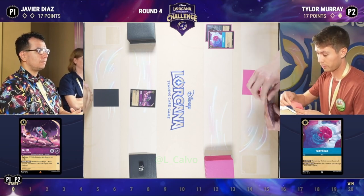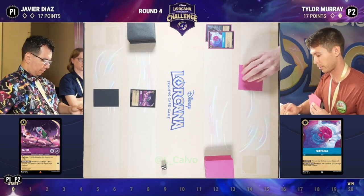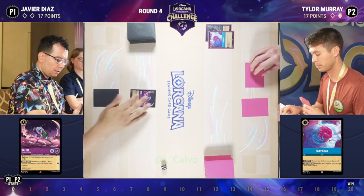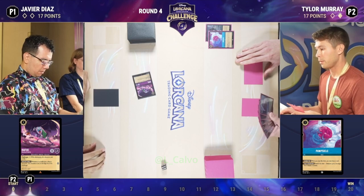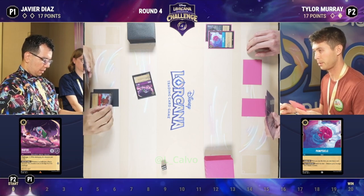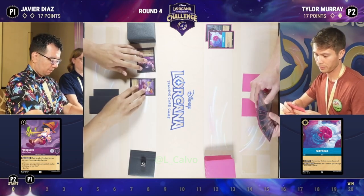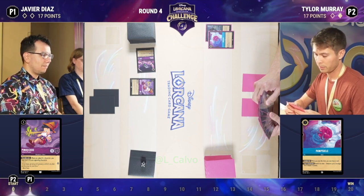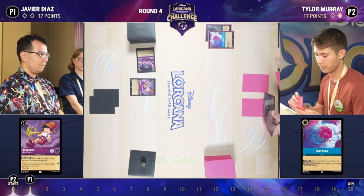I think if you ask any player, they will tell you how key altering your opening hand is to this game. It's not just playing the game itself, but what you choose to alter — how many cards you're choosing to discard and redraw — it makes such a huge difference in the outcome. Javier here didn't have such a good game one, but the key to victory for Javier is to really drive the lore total as fast as possible, as early as possible. Talkative Puppet is not the card you want to see on turn two — he would have rather seen a Flynn Rider for that Flynn-Sisu follow-up. He is getting bodies on the board, but not quite able to get that early lore game, especially against a Sapphire Steel deck.